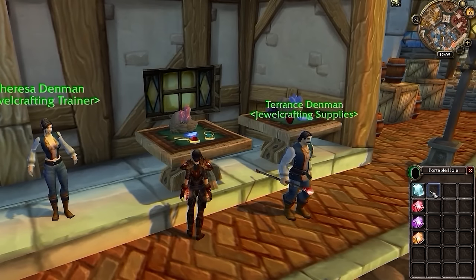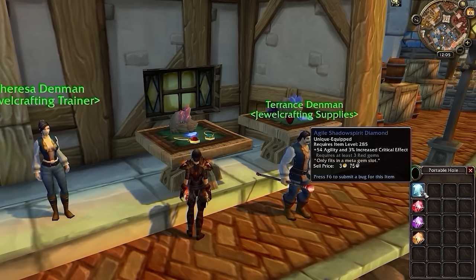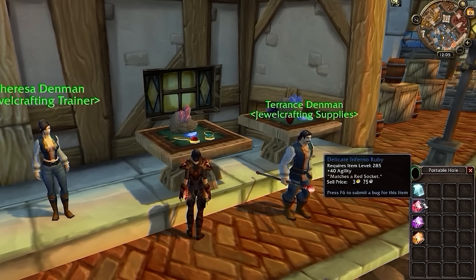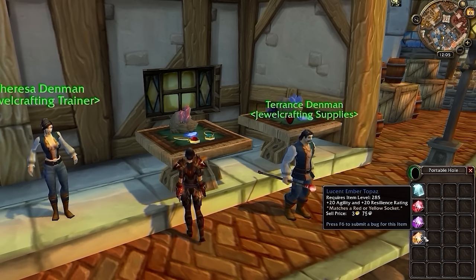And speaking of which, let's get everything gemmed. For our meta socket, we're going to want to use Agile Shadowspirit Diamond for maximum agility and bonus crit damage. Then in red slots, we're going to want to use Delicate Inferno Rubies. In blue, we're going to want to use Glinting Demon's Eye, reforging hit off our gear in case we go above the cap. And then in yellow slots, we want Lucent Ember Topaz.